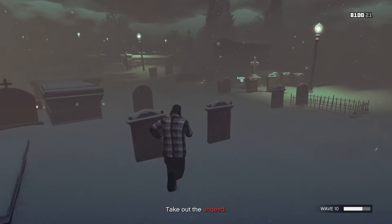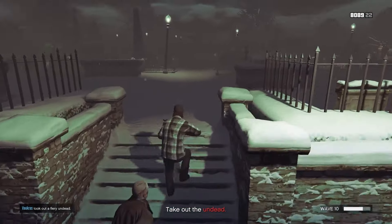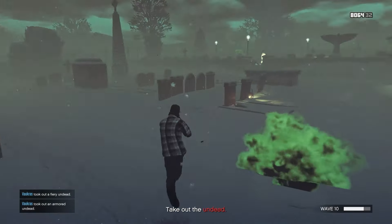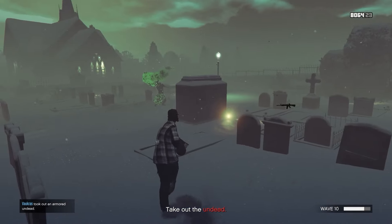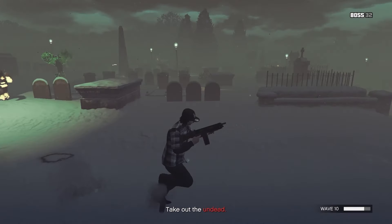You gotta really run your ass off away from those fire guys. Because here's what's gonna happen - you're gonna go through a bunch of snacks. Even though snacks are free, you might want to think about grabbing some snacks before coming here. All I'm using is the Assault Shotgun - it's the best weapon in the game. These regular guys are not that much of a threat. It's more the fire guys. You really gotta watch out for the fire guys.